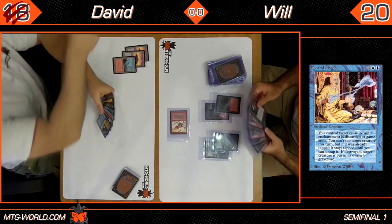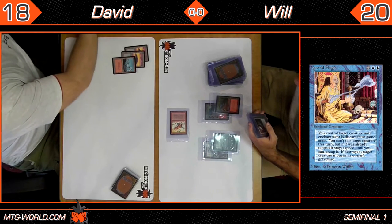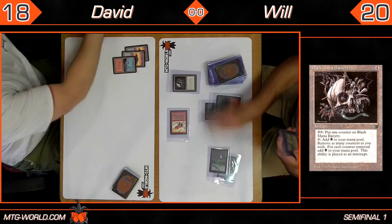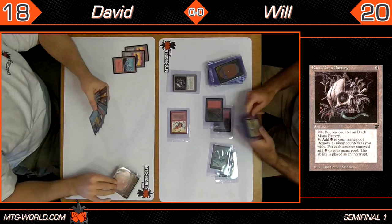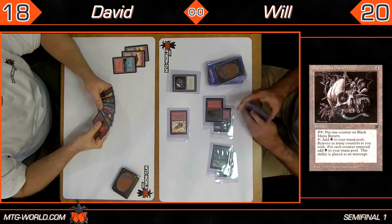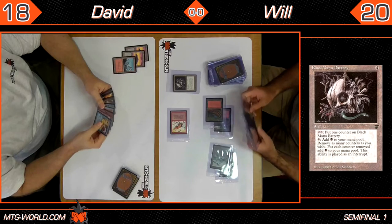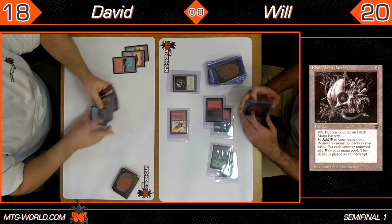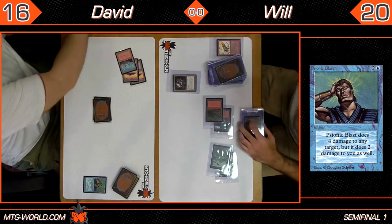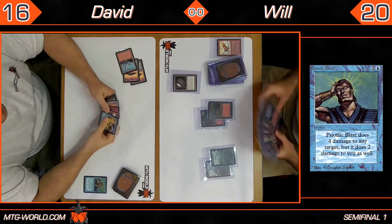David's down to 18. Will plays a Black Mana Battery — you can tap it for a black mana, or pay two and tap it to add a counter, and whenever you tap it for black you can remove any number of counters to add an additional black for each counter removed. David goes ahead and Psionic Blasts the Raging Bull — that does four damage to the Bull and two to himself, bringing him down to 16.